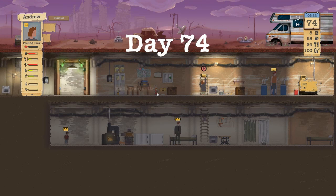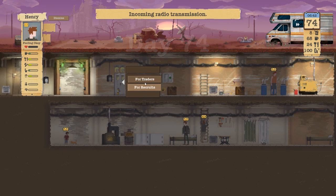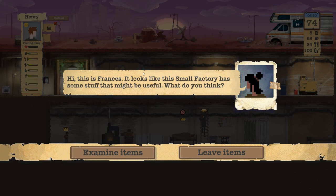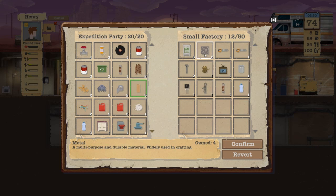Small factory! Go to bed, Andrew. And guess what — we're gonna put Henry on it. He's at a higher charisma. I don't have a sander yet — guarantee you I do not have a sander yet. Get rid of that — I want that sander.